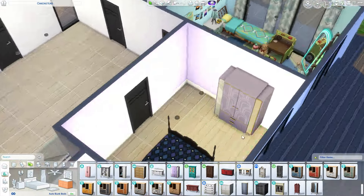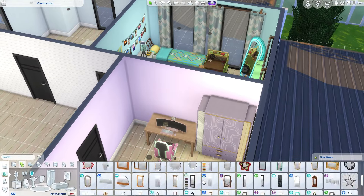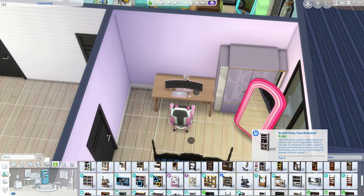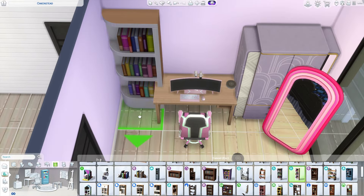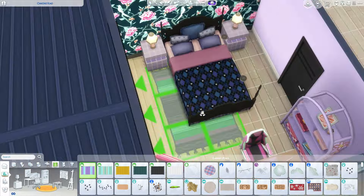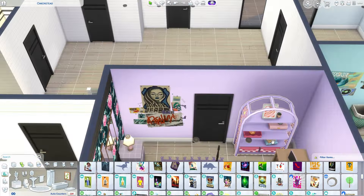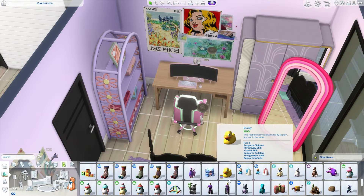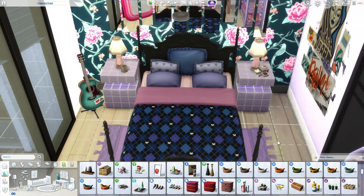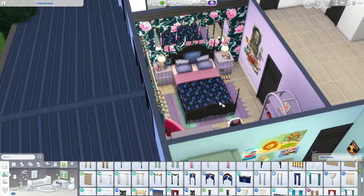Moving upstairs now — we have a teenage daughter, a child son, and an infant little boy. I think this room turned out really nice. It felt quite small because I had so many big items I wanted to fit in, but it turned out well. I probably like the son's room the best, but I do love the teenage girl's room too. This wallpaper swatch — I think it's from Décor to the Max, but I could be wrong — is really nice, and I managed to fit in everything I wanted, which is always a big positive.